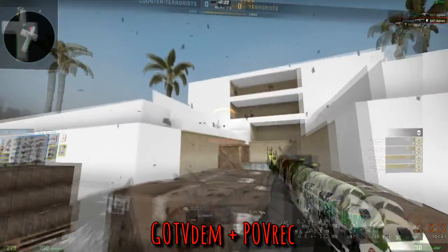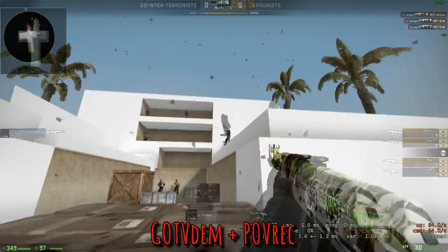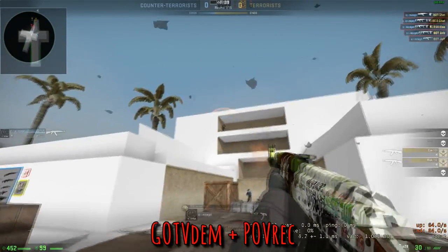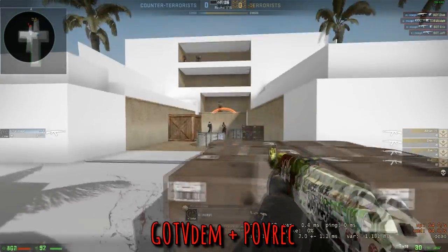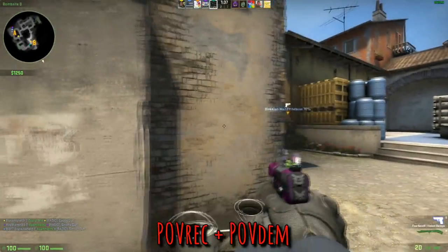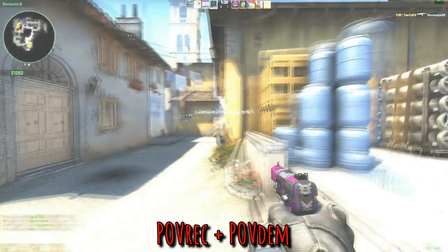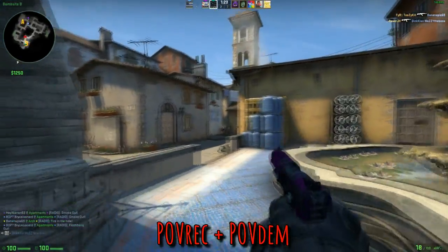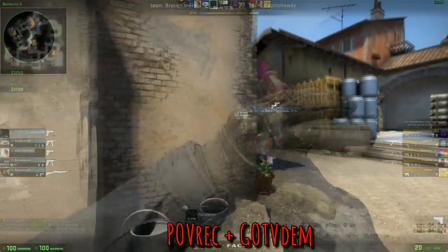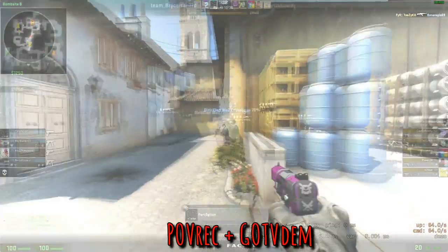But when it comes to GoTV demos that have a lower tick rate than the POV recording, you start getting this ghosting effect where the GoTV demo ghosts in front of the POV recording. This is because demos have precision limitations based on the tick rate and how fast objects are moving in the game. Even when you compare a 128-tick POV demo to a 128-tick POV recording on an online server, the POV demo still ghosts in front of the recording. In a lower tick rate demo, the ghosting effects are more exaggerated.